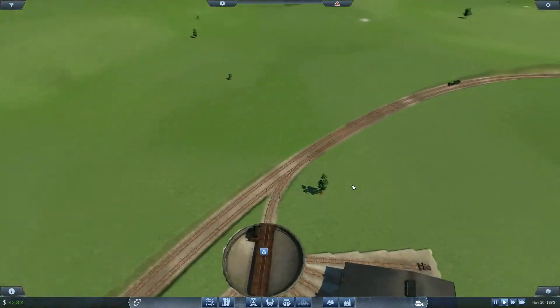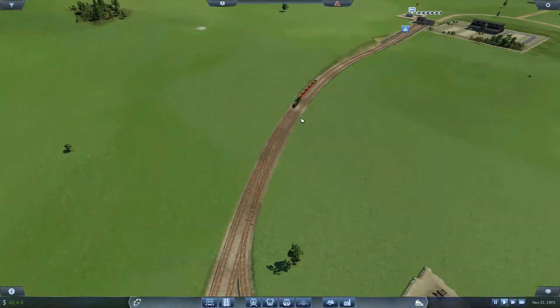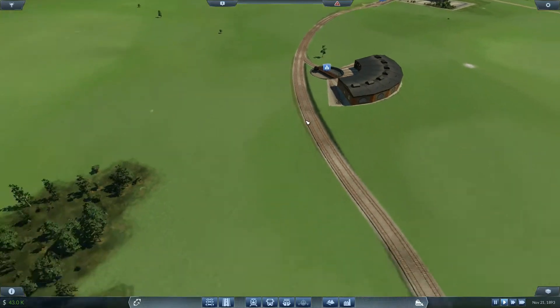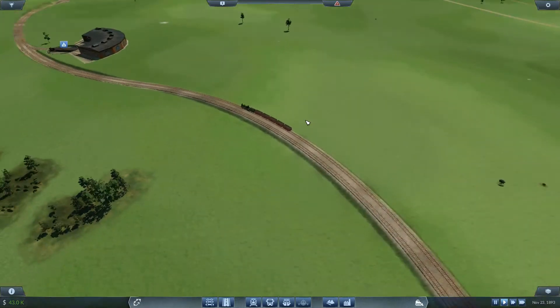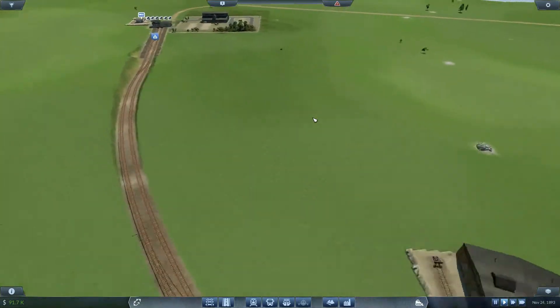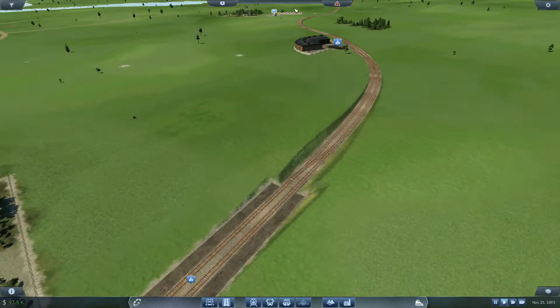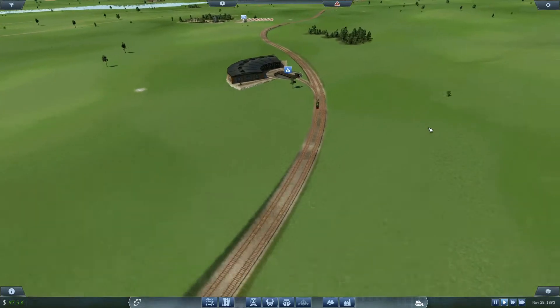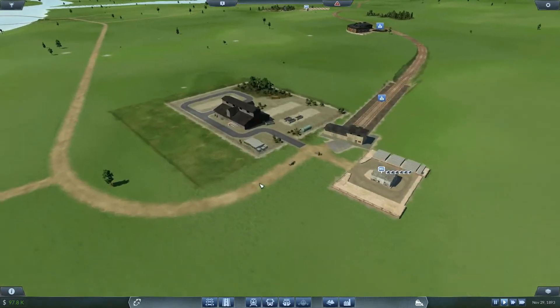I've tinkered around with the settings a little bit and I haven't figured out why the render distance is so low for the vehicles. I want to be able to play the game with full render distance on — like that train right over here, you guys can't see it because of the render distance. I'm not sure why that happens, but it's definitely not something I like.